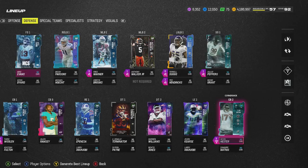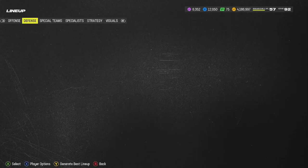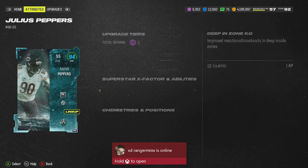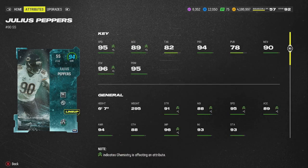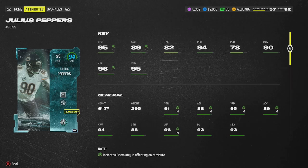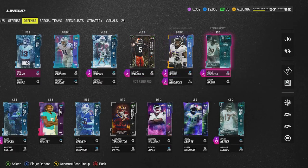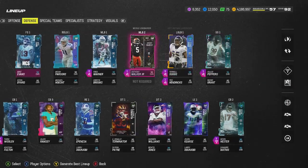I sold off Bo Jackson and bought Julius Peppers - six foot ten, 295 pounds: 95 speed, 89 acceleration, 96 zone coverage, 94 play recognition. He plays deep safety. He is insane, really good. I couldn't quite justify giving him Pick Artist yet - I might get rid of Anthony Walker instead since he doesn't really need Pick Artist, but I'm thinking about it.